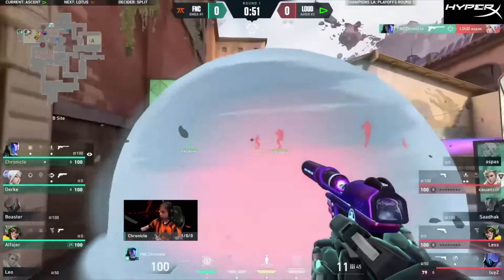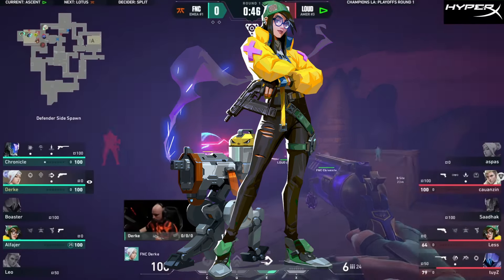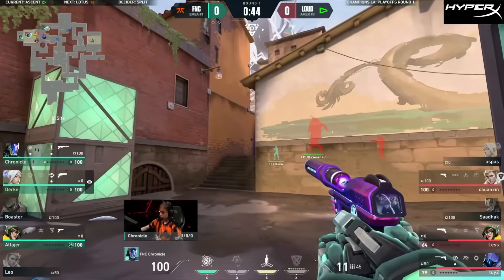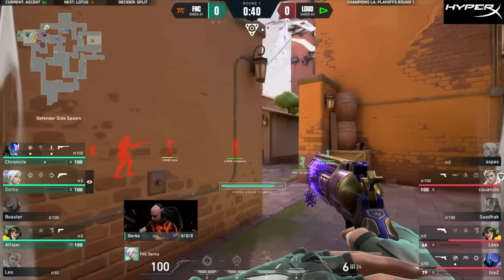So for this map, I'd like to say the best team comp would be Jett, Sova, KAY/O, Omen, and Killjoy. Before you comment that yes, this is a default comp setup, let me explain why this is the best team comp for the map Ascent.